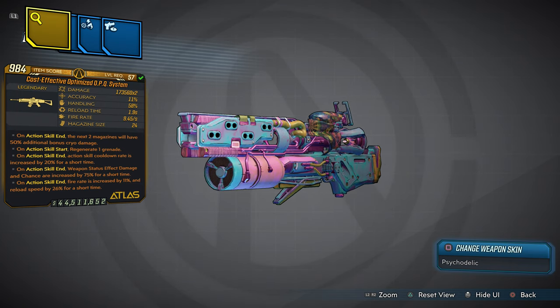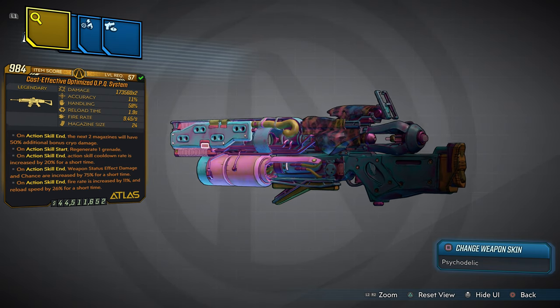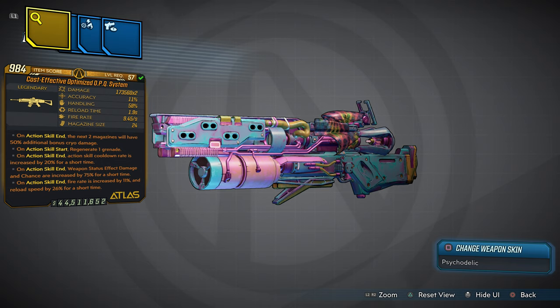If you want your hands on this OPQ System — the Cost Effective Optimized OPQ System — it's pretty simple. Subscribe to me, have notifications turned on, and in the comment section leave your PSN ID. The first five people to leave a comment with their PSN ID will get this weapon free from me. If you miss the first five, you can also purchase this weapon with the link below in the description. The first 20 people to use the link will also get it. Once all 25 weapons are given away, there will be no more — first come, first served. Until next time, treat yourself, don't cheat yourself. I'm Jugger, and until next time — peace.